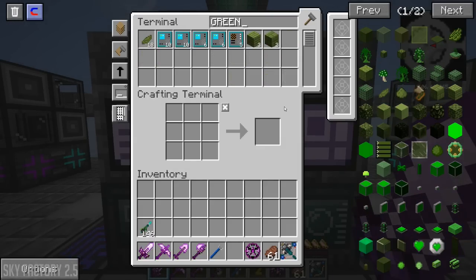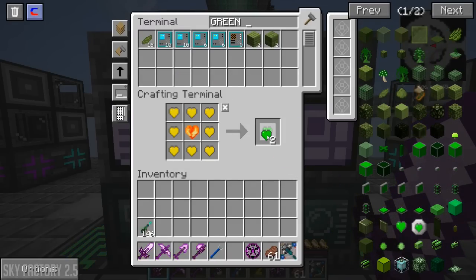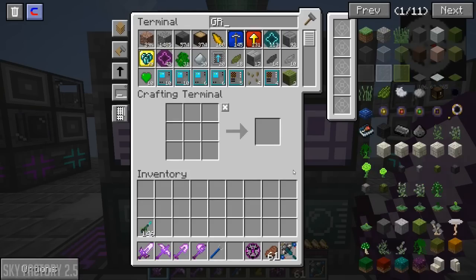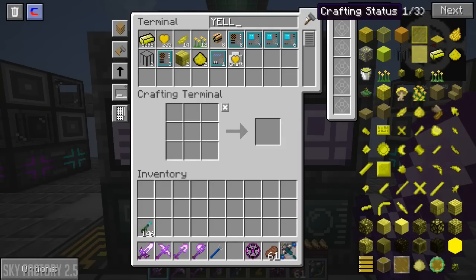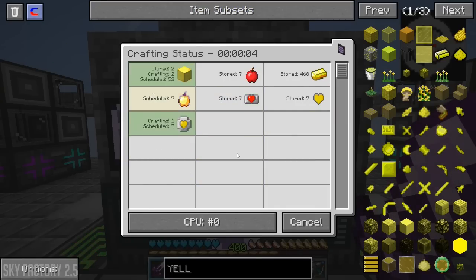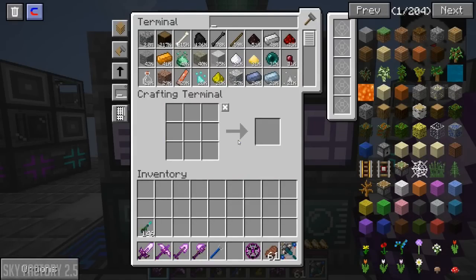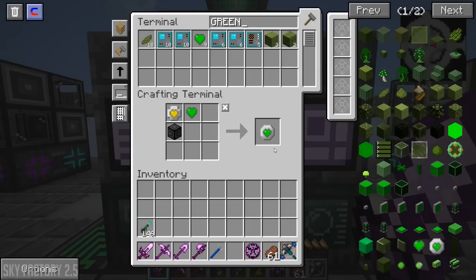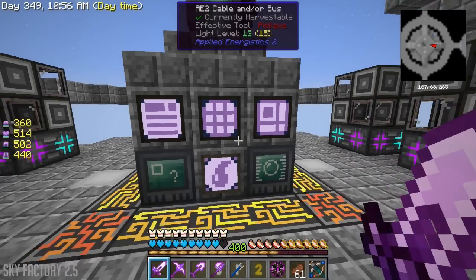Now I want to make green hearts. First we need to make 10 of these bedrockium blocks - put those back in. We're going to need 10 yellow heart canisters. Look at all that gold - it takes so much gold. There are the 10 green heart canisters, so we are now completely full on health.